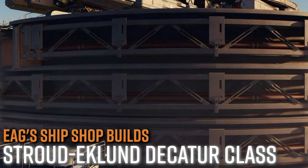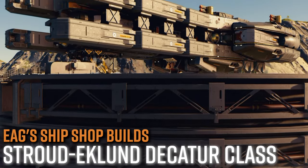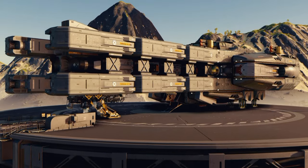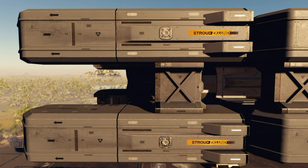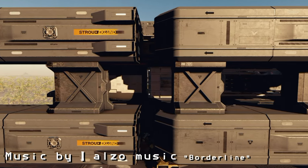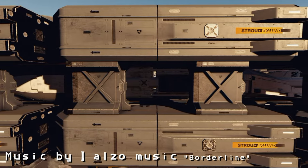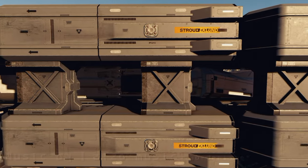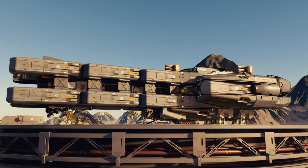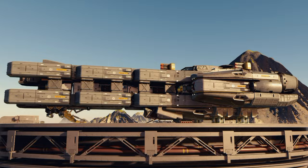Hey everybody, my name is CommanderEagle131, and I would like to show off my Stroud-Eklund Decatur-Class Frigate. I took a lot of cues from the Halo Universe's warships - they have these massive forward-mounted rail cannons, and I tried to bring that into one of my builds.